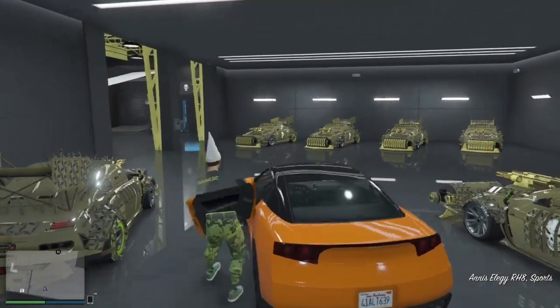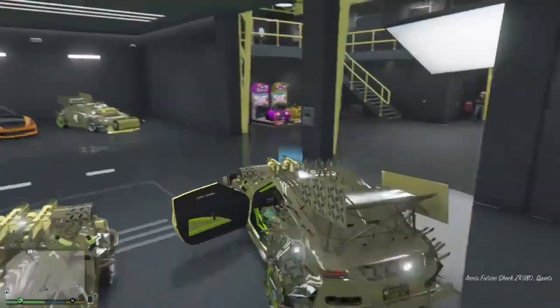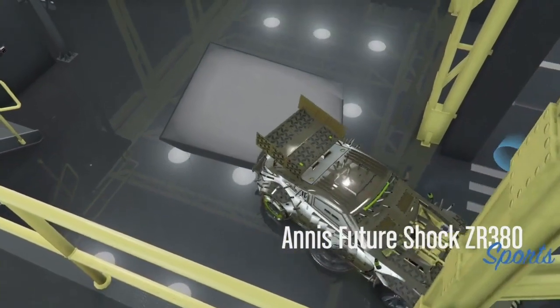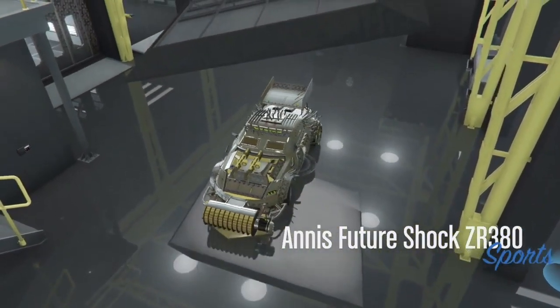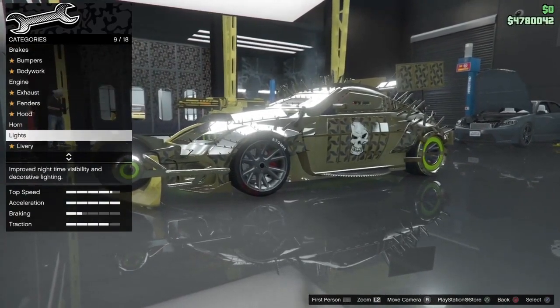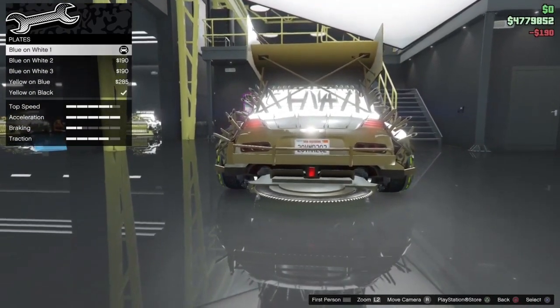Before you modify it, you guys can change anything on it — the license plate, the color, the wheels, it doesn't matter what you change. I'm gonna show you guys here on screen. Just hop in the car you want to duplicate, hit the modify button, and customize whatever you guys want. For me I'm gonna do the plate just to make this much faster.